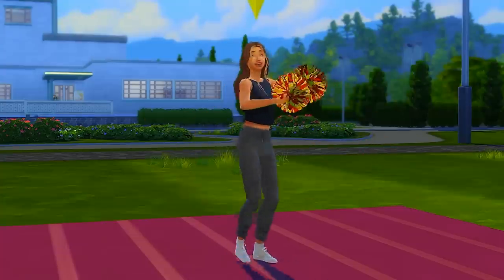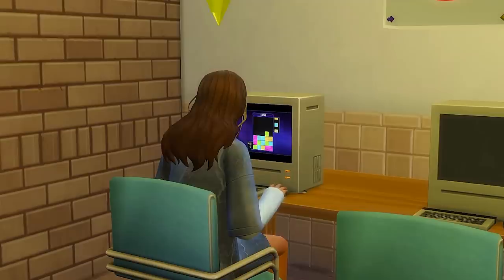The new afterschool club activities that come with the Sims 4 High School Years are the football team, the cheerleading squad, the chess club, and computer club. Let's go into Create-a-Sim and make Sims as captains for each of these clubs, starting with the football team.